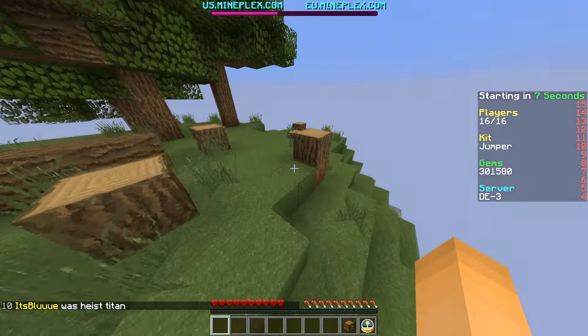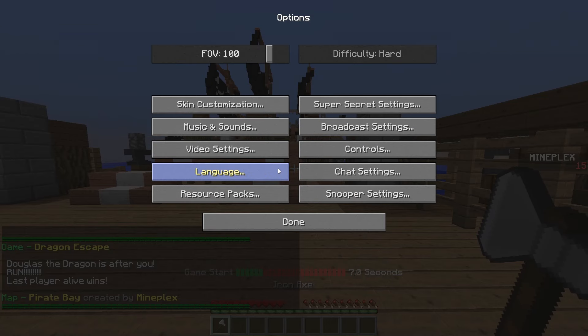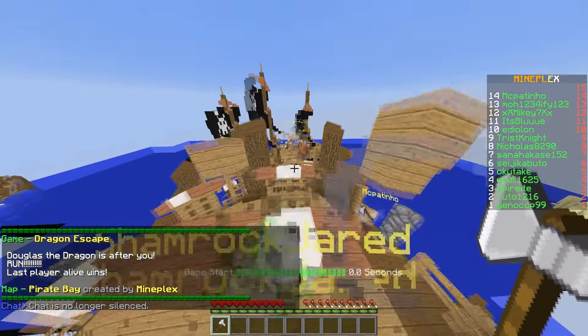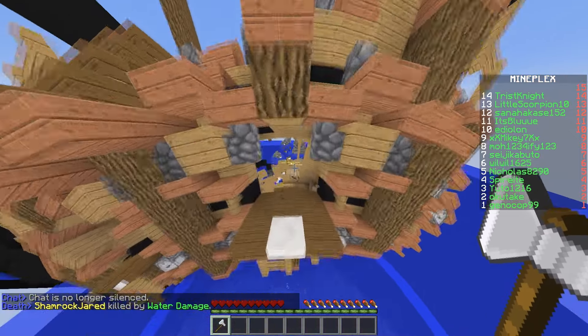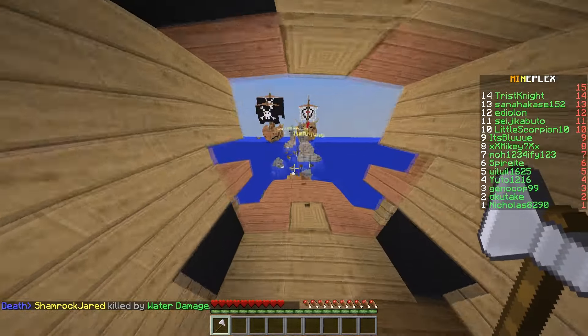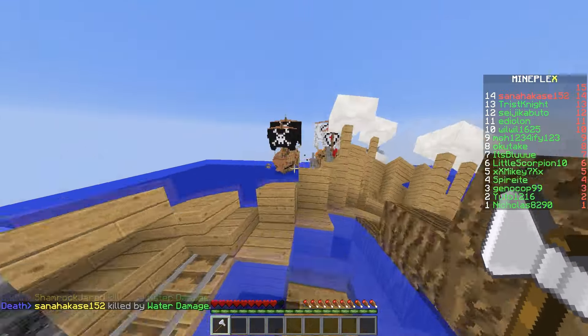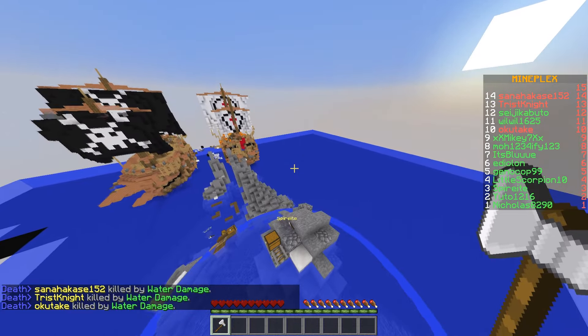What I'm going to be doing today is Dragon Escape, but with a twist — we're going to be using some sort of weird acid shader. I'm sorry if this hurts any of your eyes, by the way. If it does, you might want to watch this video anyway, because I'm going to be doing stuff like this throughout the entire thing.